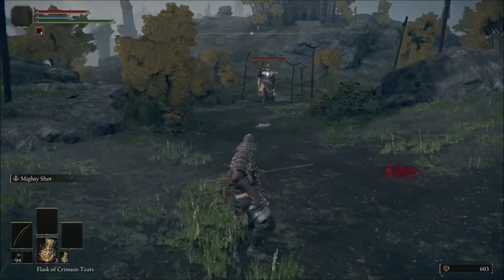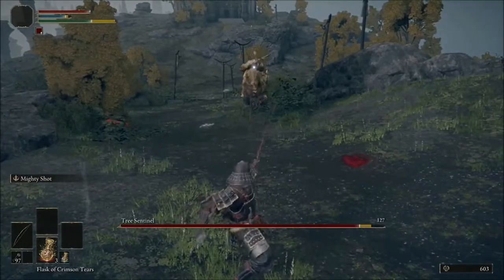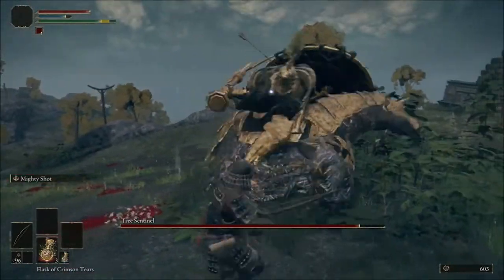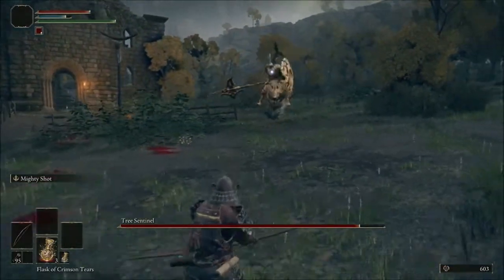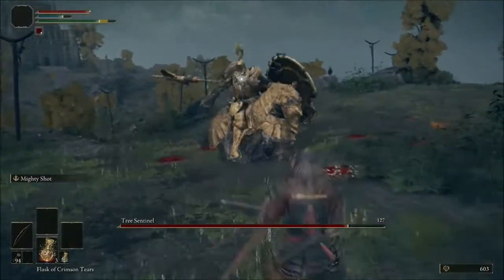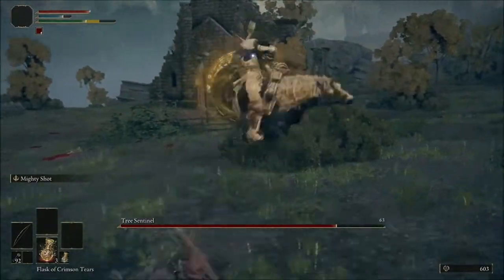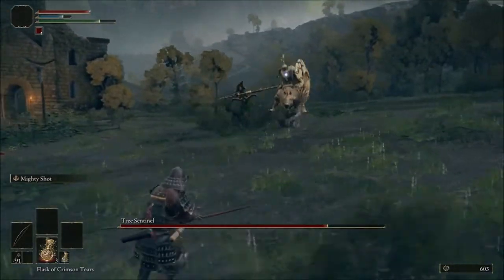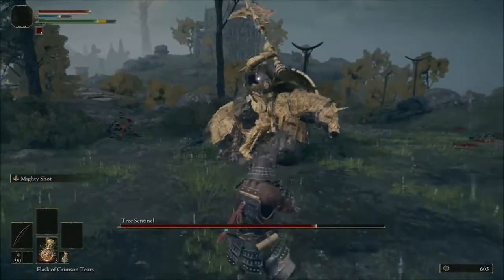You want to open up with your strong attack — your mighty shot — and make sure he's far enough away. It's not necessary, but if he's far enough away, you can actually land two shots before he gets close to you. From there, whenever he starts to fight in earnest, he's going to have essentially two types of attacks: a quick attack and a charge attack. For the charge attack, you're actually going to roll into his attack and immediately follow up with your own charge attack. And then he will have light attacks, and you will immediately follow up with your light attack. That's the entire cadence of this fight.